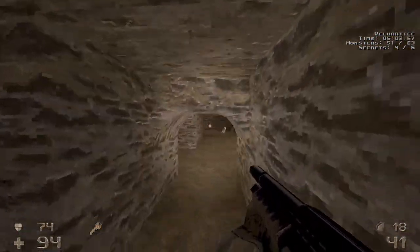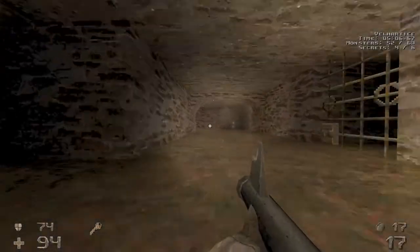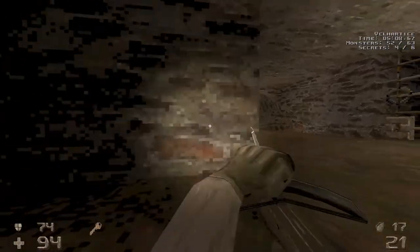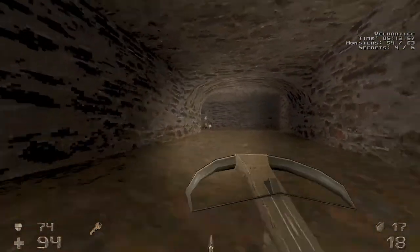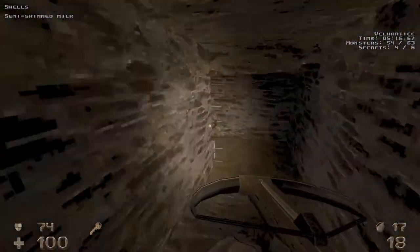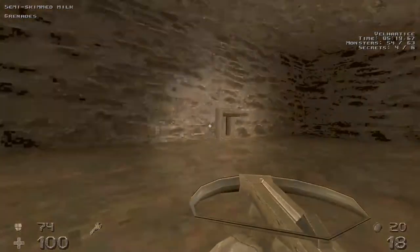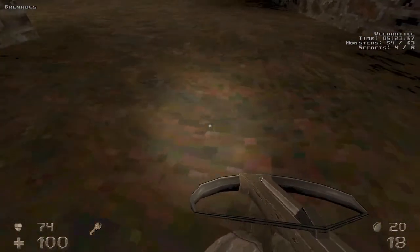Once we take them out we have some more skeletons over here, we're gonna take them out. We can grab some ammo and some health right here. Head over here and hit this switch, and then we're just gonna stand over here because the floor is gonna start to lower.